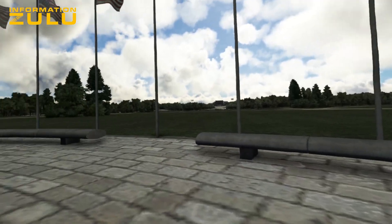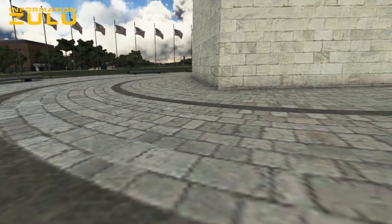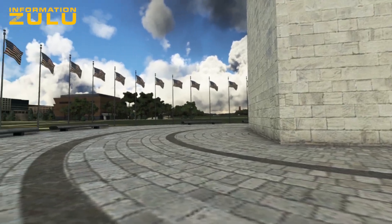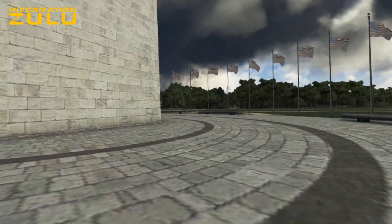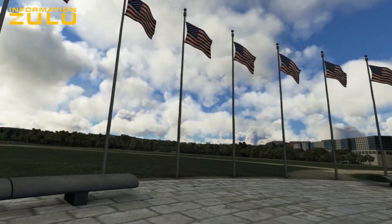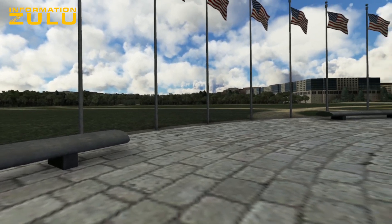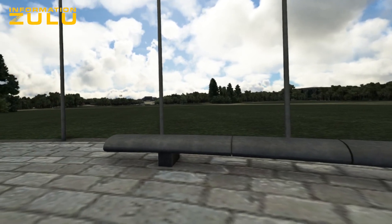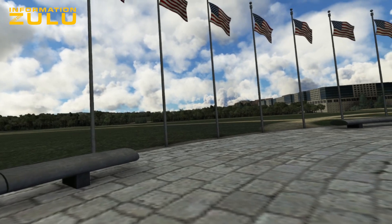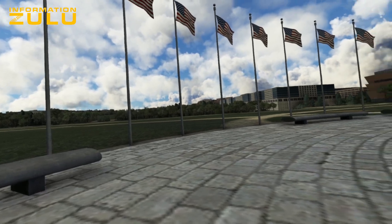Congress is way down there — let's see if we can get to that next. Over here is the White House — I'm not sure if we can see it from this angle, but we're going to jump over there next and see what we can see from 1600 Pennsylvania Avenue. We'll see you in a bit.